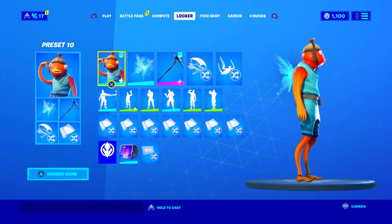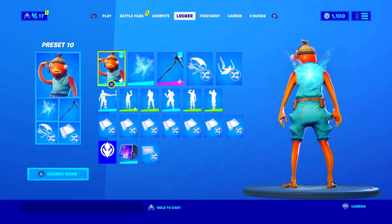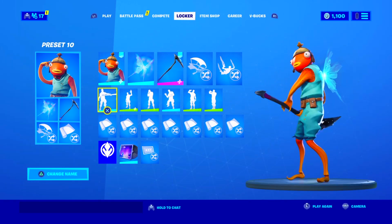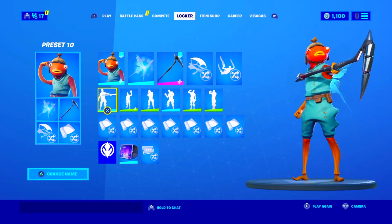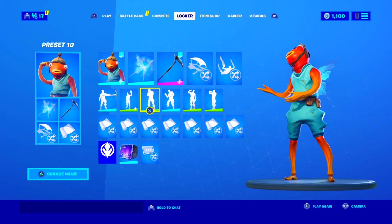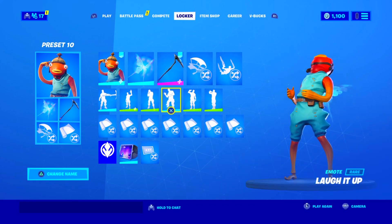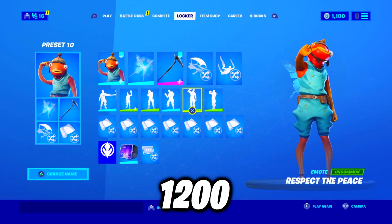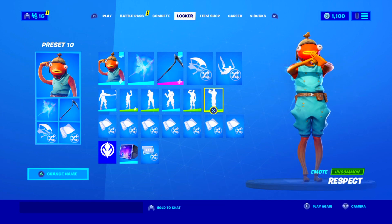Moving on to the next combo, we have the Fish Stick skin along with the shattered wings and the blue variant of the scratch mark axe from Season 7. Overall, it is a really good looking combo. I know the wings don't make a lot of sense for a skin like Fish Stick, but they look good with it so it doesn't really matter. This combo will cost you about 1200 V-Bucks, as you'll have to have the Dream skin to make the combo work.